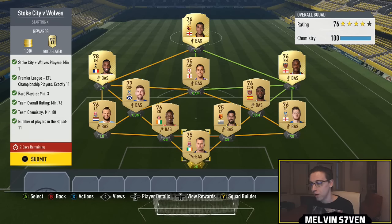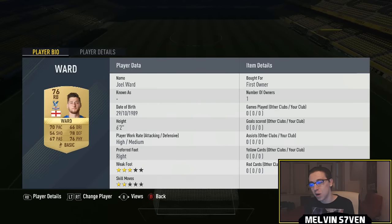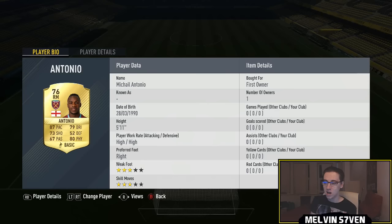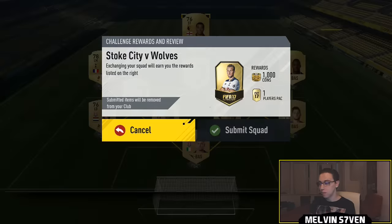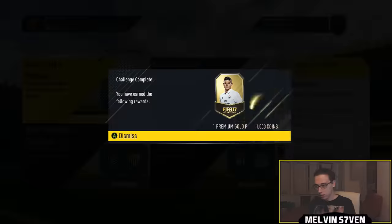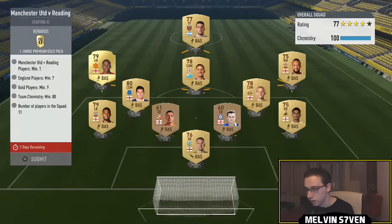You only need three rares — I've got Troy Deeney, Ndukwu, and Antonio. There's an abundance of low-rated Premier League players. This should cost you no more than 7k absolute max, and you get a 1000 coins and a premium gold players pack. So that's a 25k pack for 7k — that's 26k value instantaneously. That is ridiculously easy.